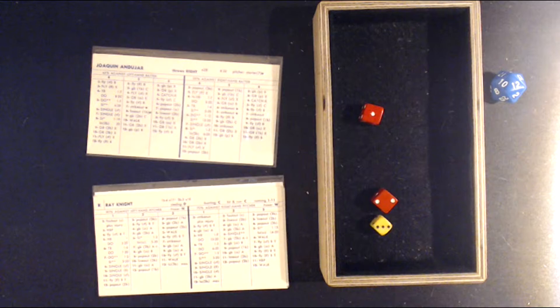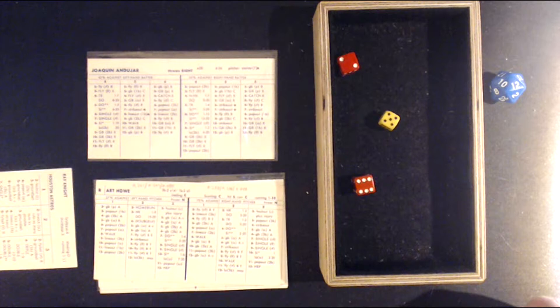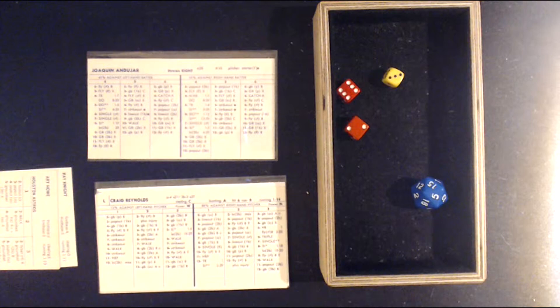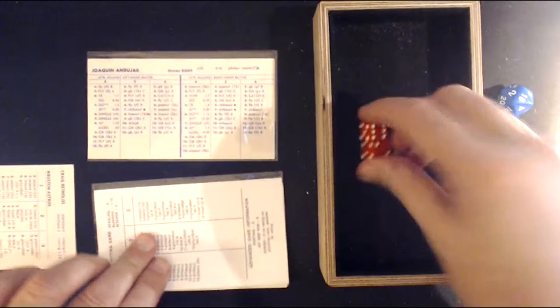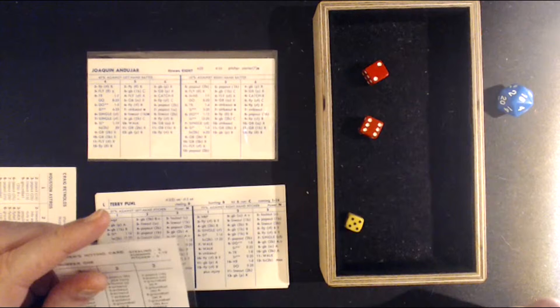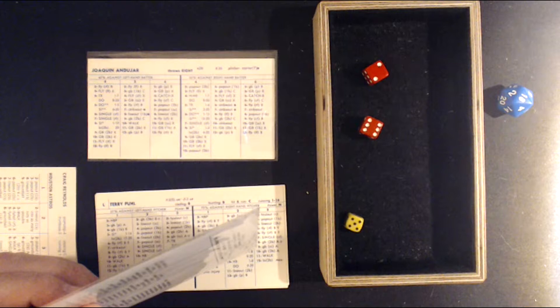Ray Knight against Andujar — a 3-3, lined and caught by second baseman Herr. One out. Art Howe — a 5-8, fly ball skied to left. Smith settles under it. Two out. Craig Reynolds — a 3-8, split die, ground ball up the middle and through for a base hit. Pitcher Knepper — a 5-8, line out L-3 right at Hernandez. That retires the side. We go to the top of the sixth, 5-3 Astros.